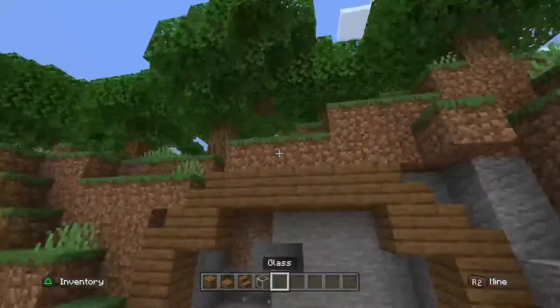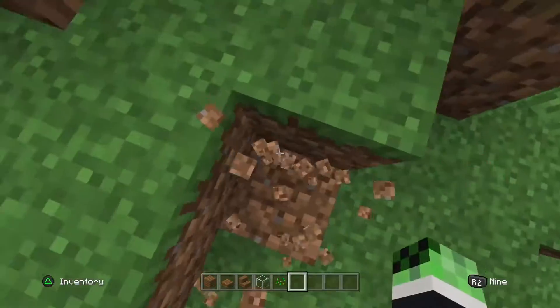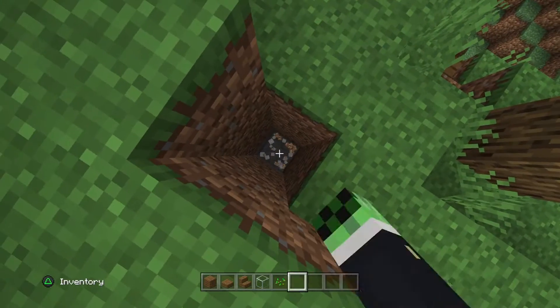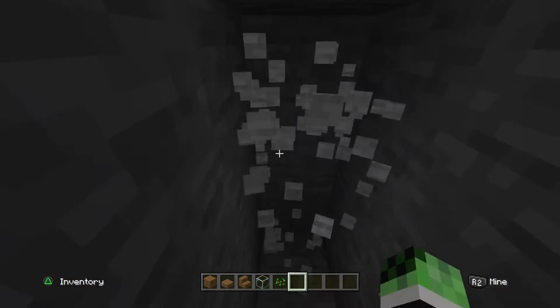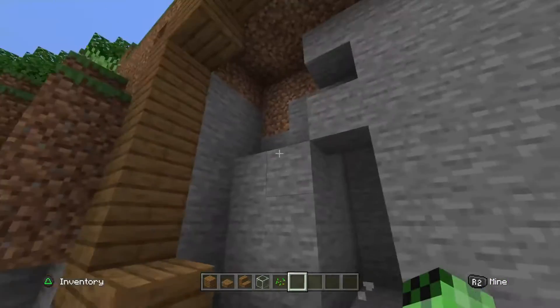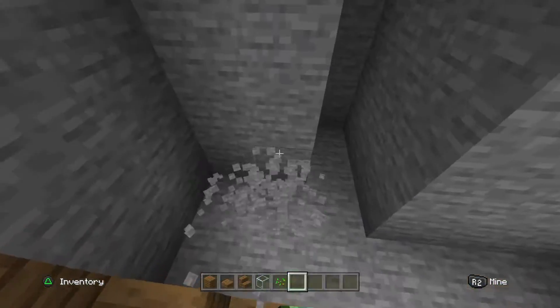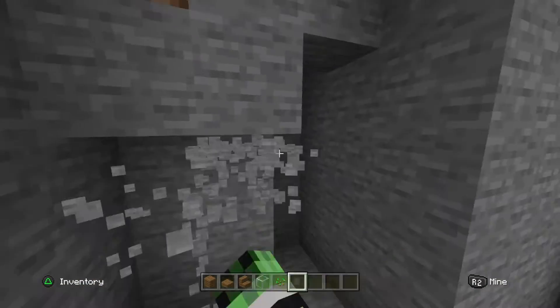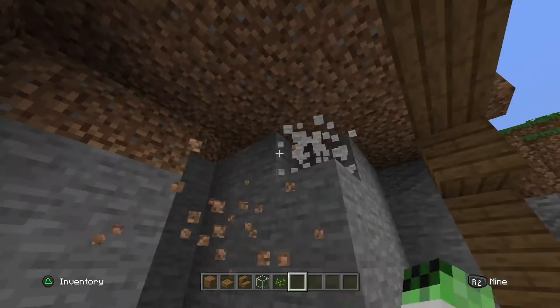We also need to add the entrance hatch. What we'll do is mine down up here and then mine across into it. So we're going to go around that deep, and then we're going to add like a ladder, lanterns, and other things like that.